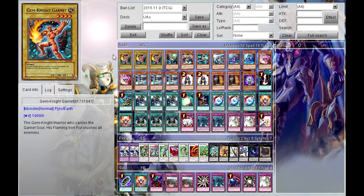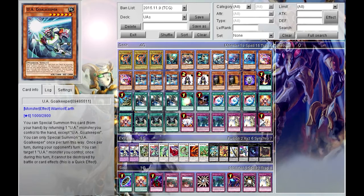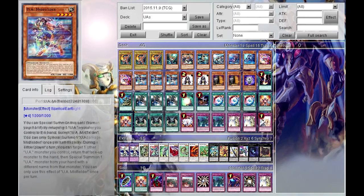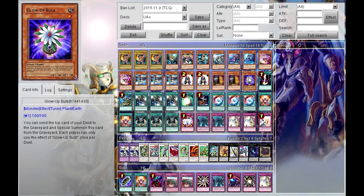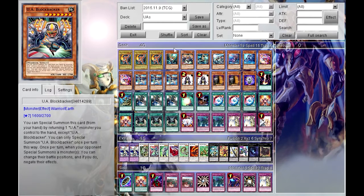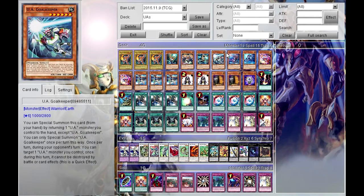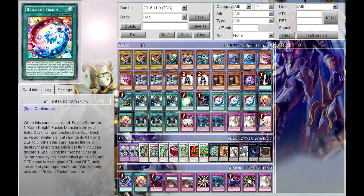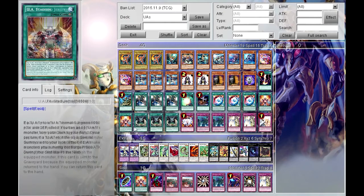For the monster lineup, I have three Gem-Knight Garnets, one Dreadnought Dunker, one Block Master, one Rebounder, one Goalkeeper, one Mighty Slugger, one Perfect Ace, two Performage Trick Clowns, three Midfielders, two Summoner Monks, two Maxx 'C's, and one Glow-Up Bulb. The reason for Trick Clown and Gem-Knight Garnet is for Gem-Knight Brilliant Fusion, which lets me get out my UAs much faster.